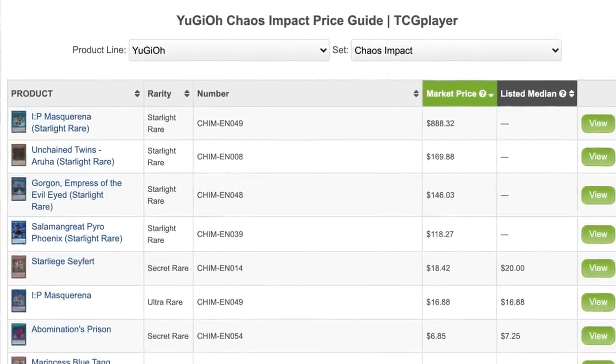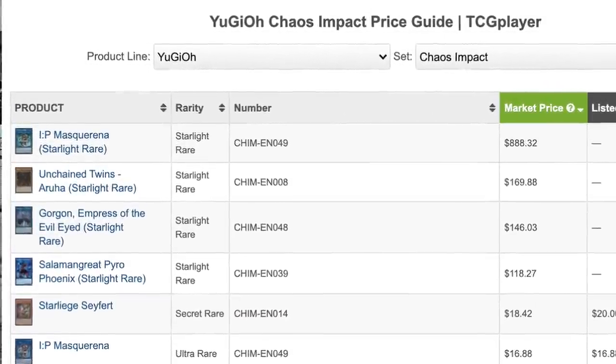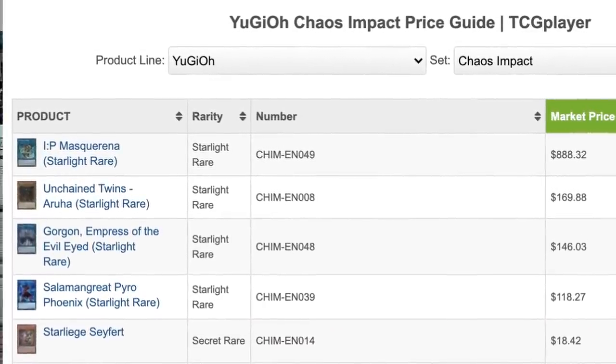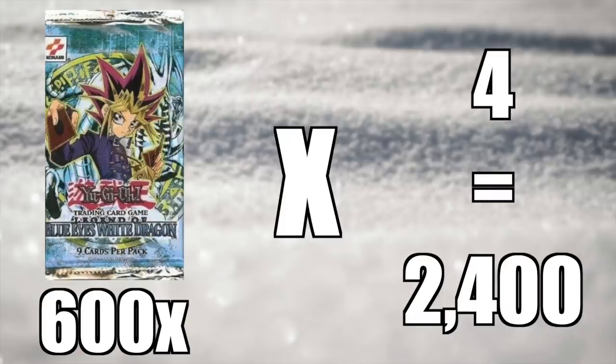But it doesn't stop there. There are usually anywhere from 2 to 5 Starlight Rares per set. For example, Chaos Impact — the set that I'm about to show myself opening — has 4 Starlight Rares. This means that in actuality, you need to open 600 packs multiplied by the number of Starlights per set to get that specific Starlight Rare that you would like.